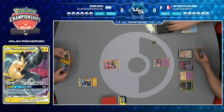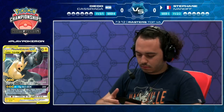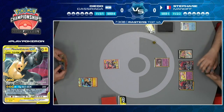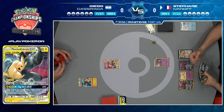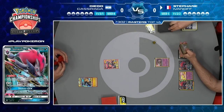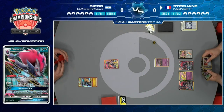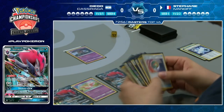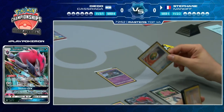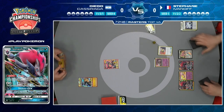Diego has a Dugong but opts to trade it away saying he doesn't need it right now. Stefan does have the Triple Acceleration Energy but trades it away, drawing two more cards - getting a DCE and a Pokemon Communication.